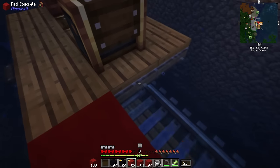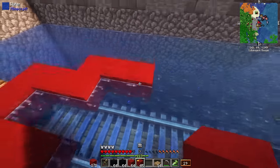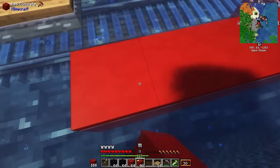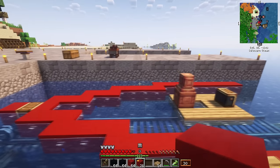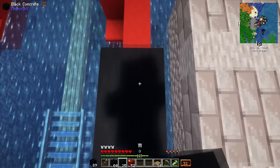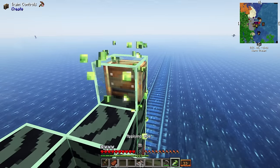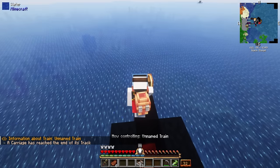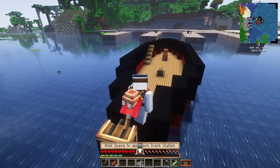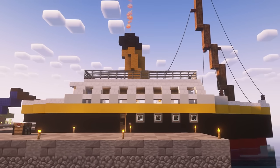Now it was finally time to start building our ship. I've never built a boat this small before — why? Because it's difficult. How can building a big boat be easier than building a small boat? Well, the inspiration for the boat I'm building has a lot of detail, and packing all of that detail into such a small build is difficult given the cube-like nature of Minecraft. I was basing this off of the SS Nomadic. The Nomadic was known as a tender boat, basically a boat responsible for ferrying passengers and supplies from the land to the ship. The Titanic is way too big to dock at our boatyard, so we're going to have the Nomadic ferry us between the two.